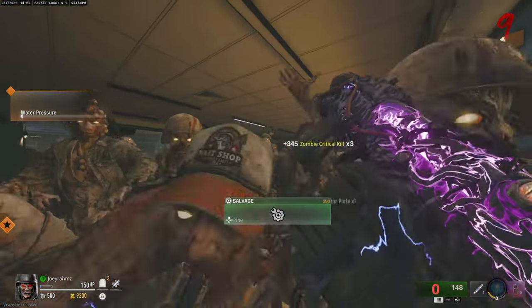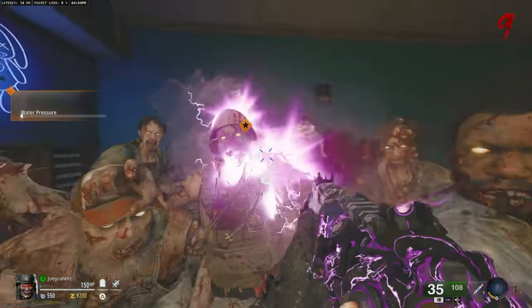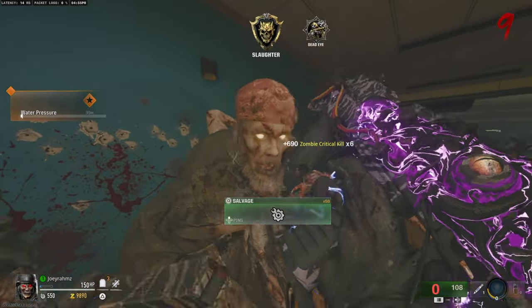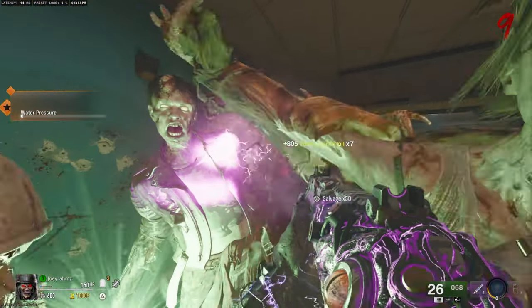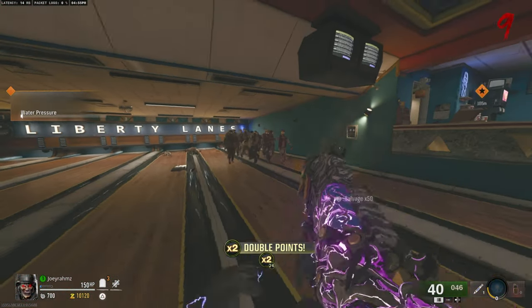We finally got a true god mode glitch in Black Ops 6 Zombies and it takes place on Liberty Falls. We're gonna have a break from Terminus and focus on the god mode glitches in Liberty Falls, which makes things a lot more interesting. I'm gonna be showing you exactly how to do this — it's actually not as hard as you think, it's very easy, and you can do it before round five.